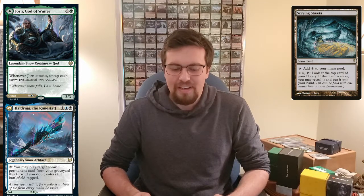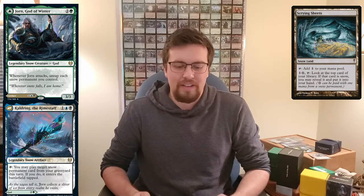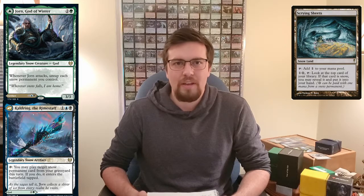I looked through all the snow cards that have a tap ability, and only one of them actually seems really commander-viable other than lands — and it's still actually a land, but other than mana abilities. That's Scrying Sheets, which I think should be an auto-include in this deck. I need to order a copy right now because that's going to get expensive for sure. Unfortunately, there aren't more snow permanents that have really good tap abilities, but it's a good one.